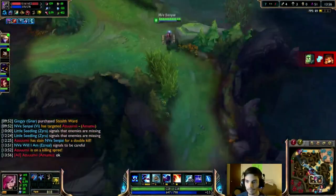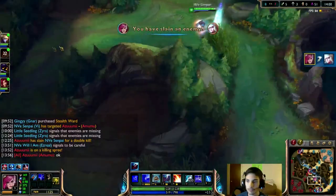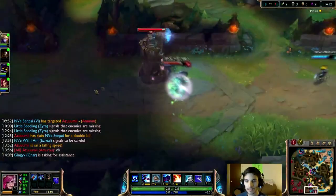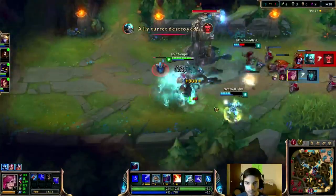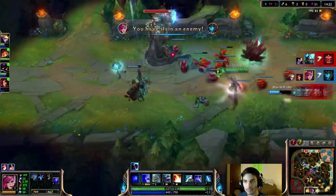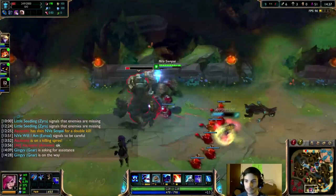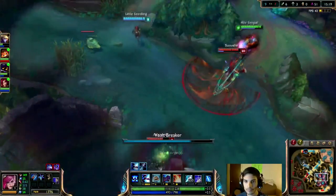Now we're going to be talking about turret diving. A big thing Vi does is turret dive. Because she does so much damage, she'll be able to burst down her opponents without taking too much damage from the tower and escape. Once you've picked off your opponent, it's important to check around the map and see what objectives you can take — it can be towers, dragons, or rotating to another lane. The sooner you get your first dragon, the sooner you can begin stacking the passive and getting a lot more damage.